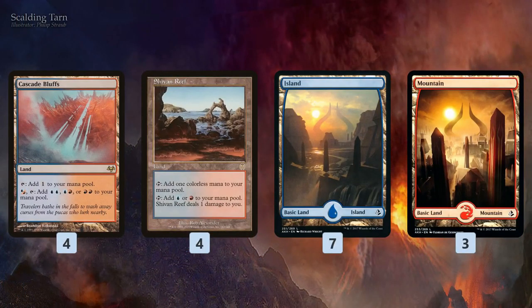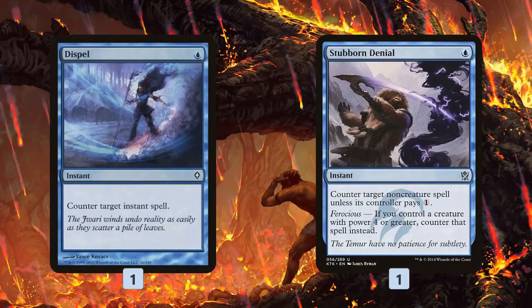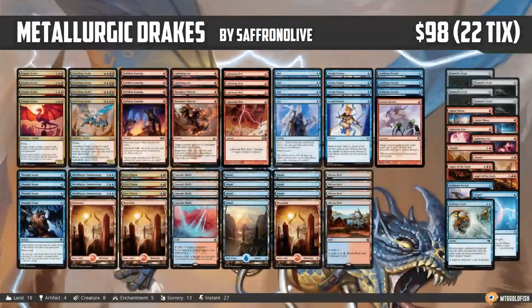For the mana base, colored lands are really expensive in Modern. Cascade Bluffs is the big one — it gives us double red or double blue for Crackling Drake off of any of our mana. Shivan Reef is our backup dual land. For the sideboard, we get Tormod's Crypt for graveyards, Alpine Moon for Tron, Dispel and Stubborn Denial for more protection. We also have Abrade for creatures and artifacts, Lightning Axe for big threats like Tarmogoyf and Gurmag Angler, Echoing Truth for all-purpose bounce, and Anger of the Gods against Dredge or aggro.